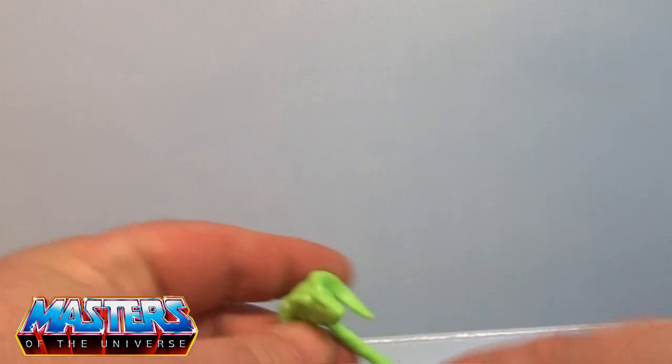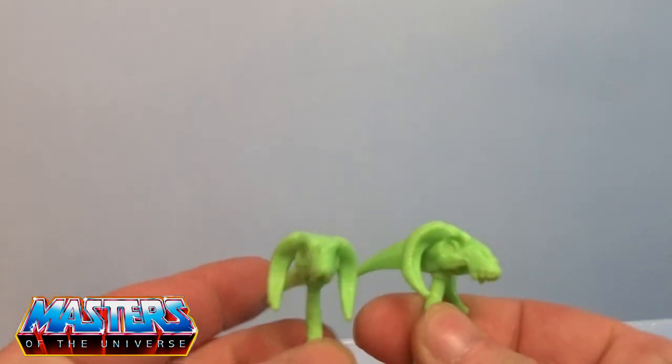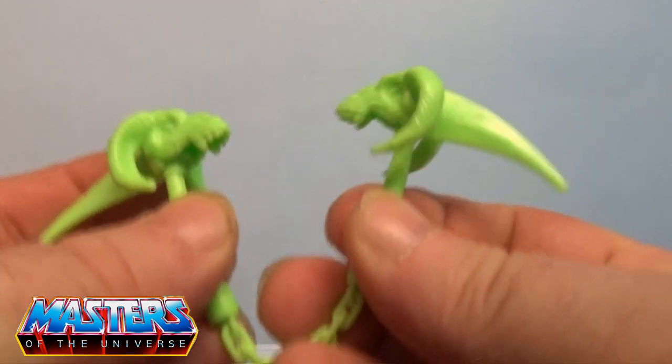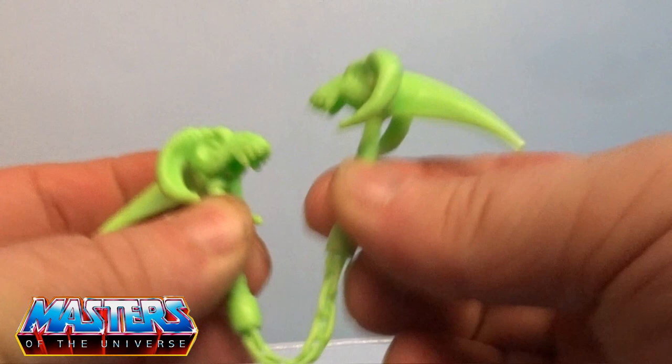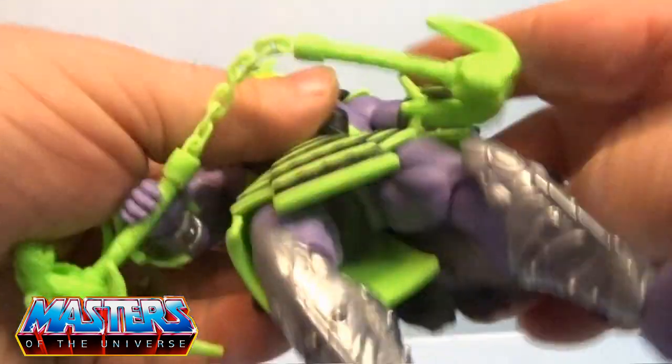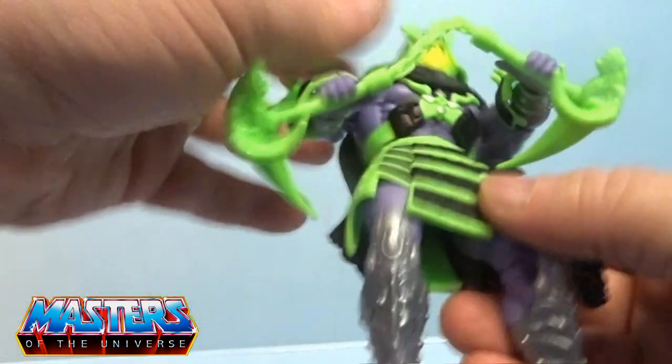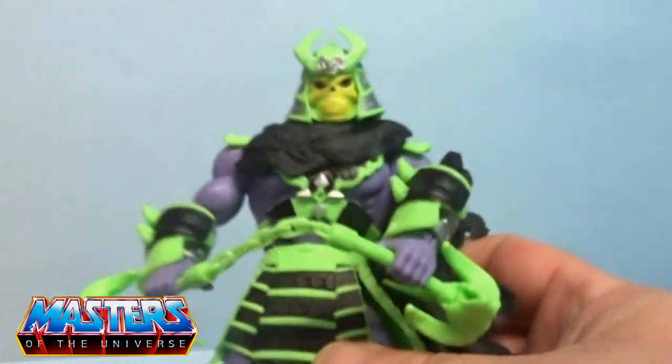He comes with what's like the Havoc Staff but adapted — it's got these big spikes on the end and a quite flexible chain in the middle. He's got his little gripper hands going on; one can slot in there and one can also slot in there as well.